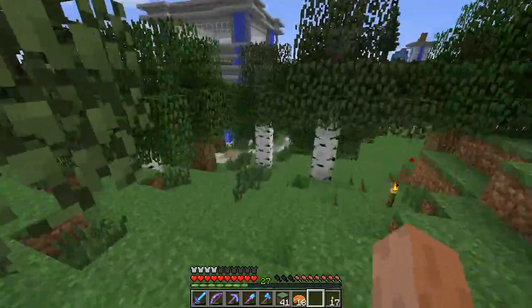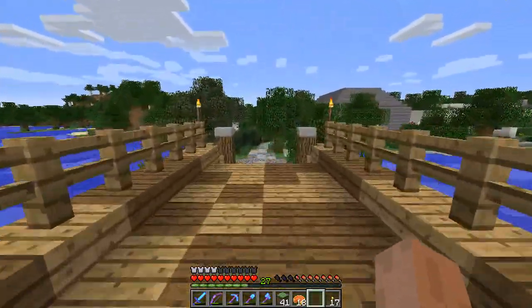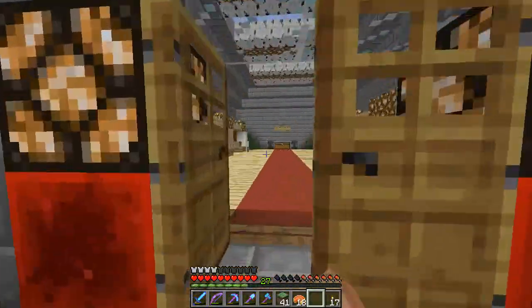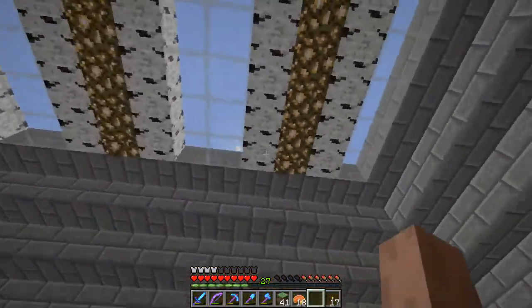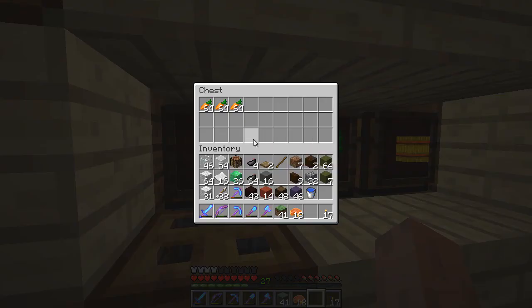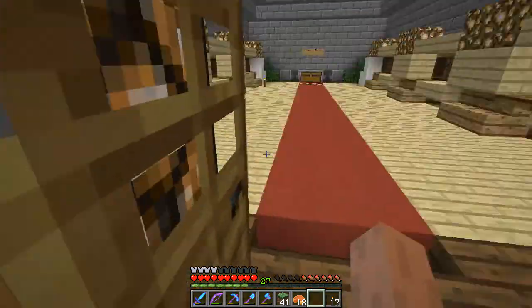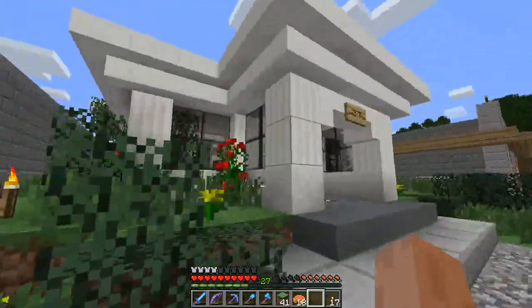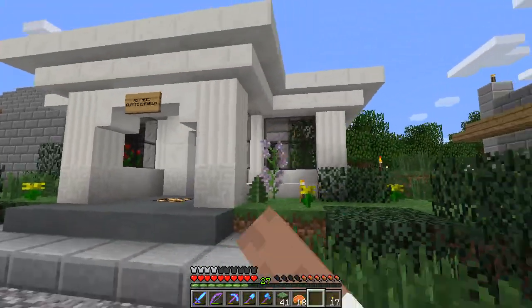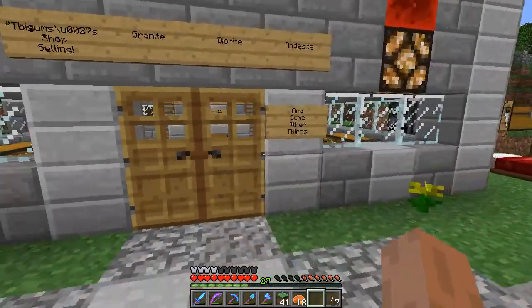We've also got a few new shops kicking up. There's Poosk's bootleg magazine store, what appears to be a bunker, and the market which I think is Water Cow's place - not quite finished but looks really tidy inside. You can buy three stacks for one diamond, 32 blocks for one diamond. I think it's going to be like a general store. And obviously we've got the pièce de résistance - Sea Face's quote emporium. T Biggums has his store up and running too.